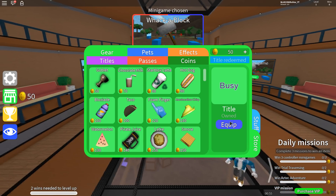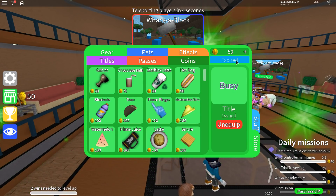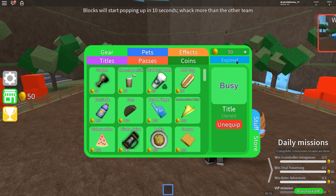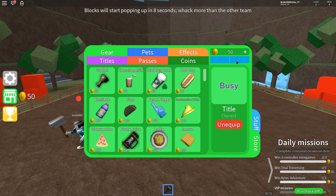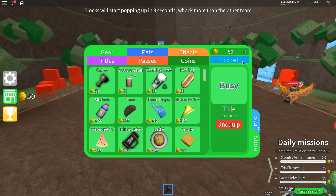We got a title that says 'busy', so we can equip it. Another code is 'planet' — oh, that one says it's expired, but I'd still try it because some codes do come back since some are seasonal. Next is 'effort' — that one is also expired, but I think it'll be coming back soon.